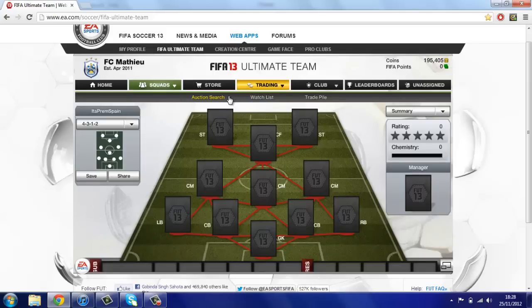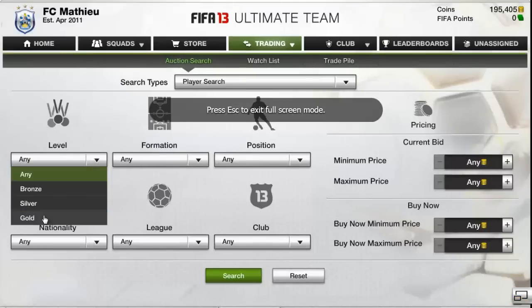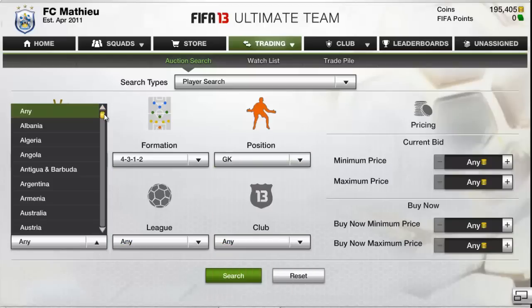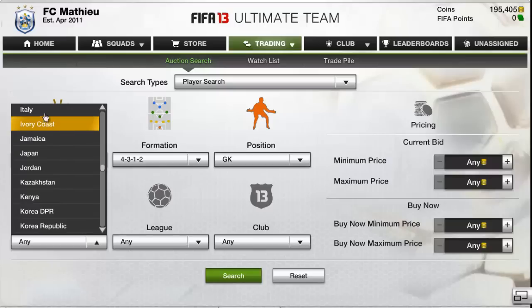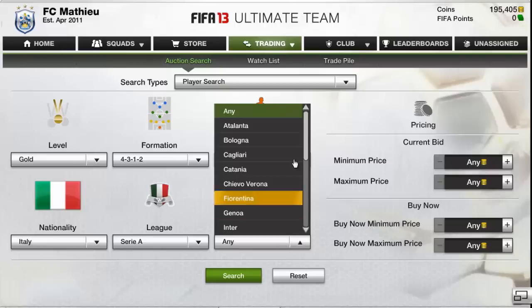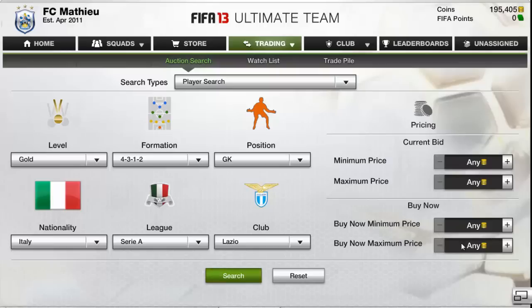I'm gonna go by the players now and put it back on full screen. I'll start off with the goalkeeper, who is going to be from Italy. There it is, he's playing in the Serie A and he's from Lazio. So it's Marchetti, and obviously I'm gonna try and find it cheap — by now I'd say that's a good price for him.